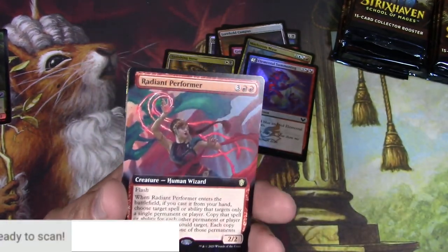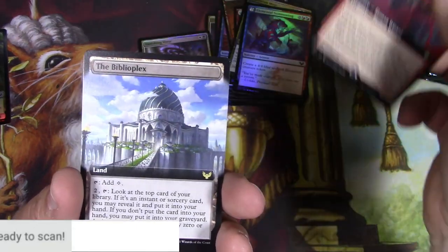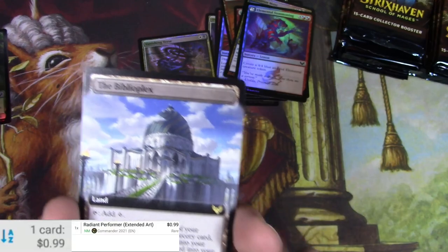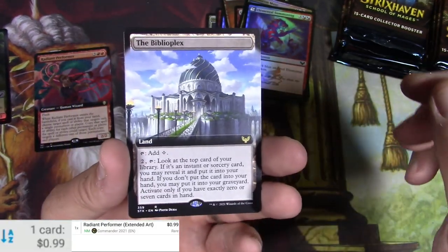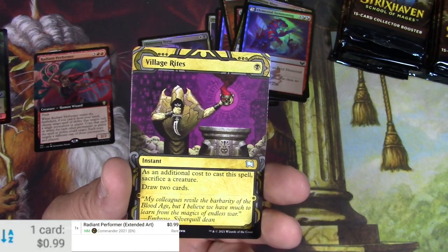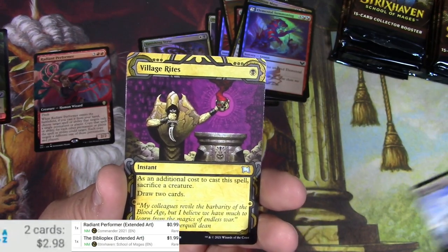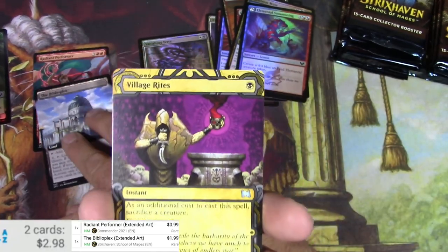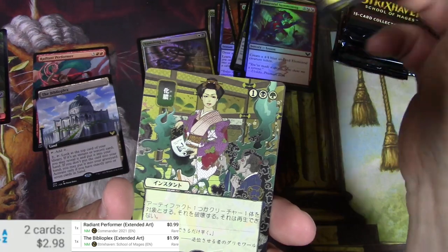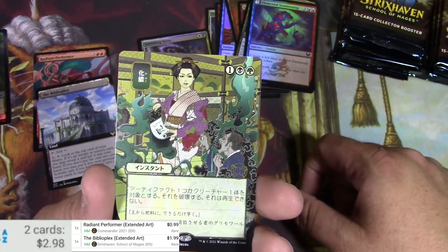I'm gonna scan up maybe not every card, but just probably the ones I think might be hits — like the Biblioplex. Let's try the Performer — yeah, just 99 cents. The Biblioplex — it sounds important. Village Rites, let's see if we can get it to scan. Sometimes the scanner doesn't like borderless cards because it needs a border to go off of. Village Rites — probably nothing big.